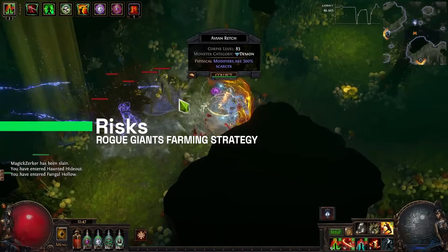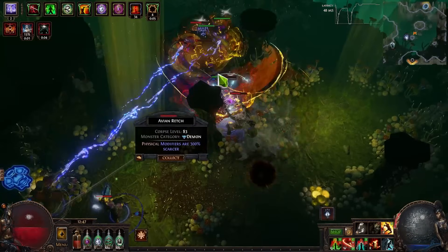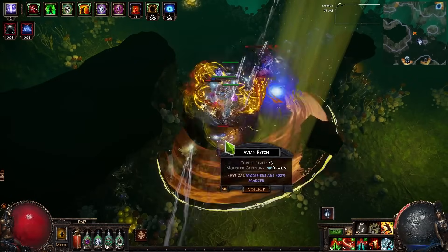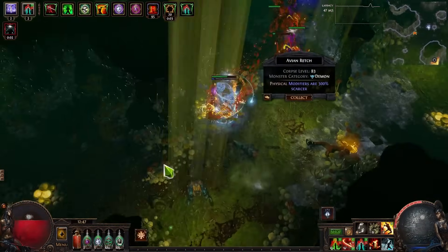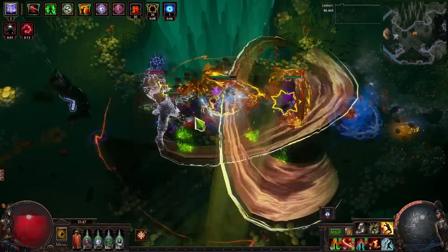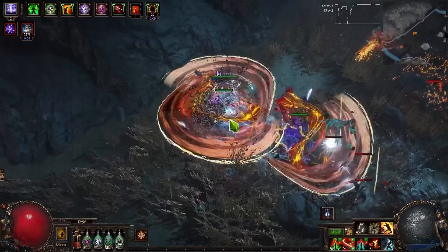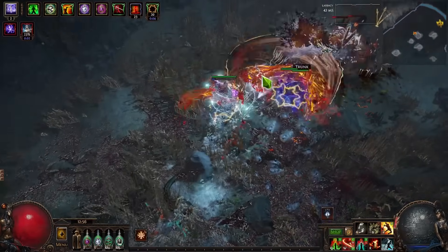That said, this strategy isn't perfect for everybody. The issue is that rogue exiles are pretty strong — especially in the tormented version, but even without torment they pack a lot of punch. Especially the giants: if you have three giants on top of each other, they start to swarm you, and if your build isn't tanky enough, you could die. Please consider what your build can do before committing to this. However, if your build can handle it, I think it's one of the best strategies to farm scarabs right now, providing a crazy amount of profit for almost no investment. That's been my strategy for rogue exile giants — thanks for watching, please like and subscribe for more RPG content, and see you next time!